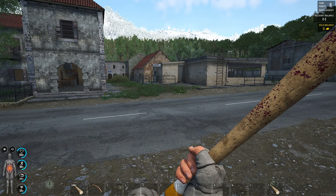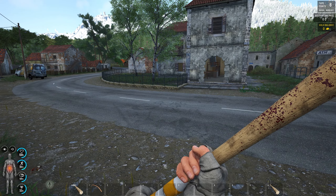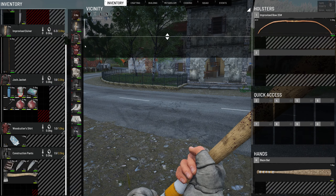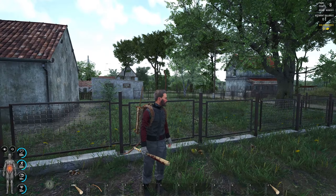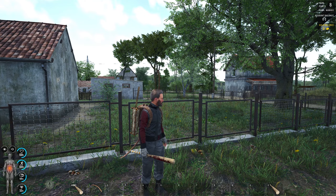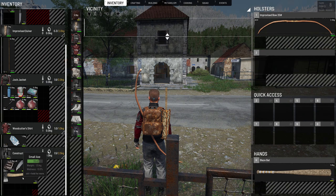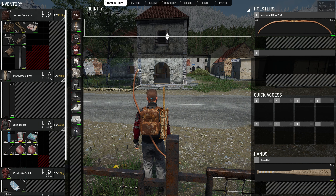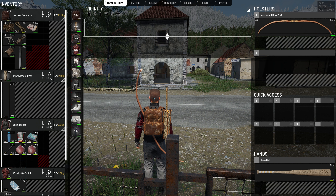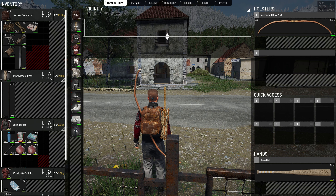It's been almost 30 minutes and we haven't found any thread, but look at what our character has: construction pants, a jacket, a baseball bat, food, a small axe, a lot of feathers, nine more ammo, rope, and another box of nails. We removed 10 nails from the box, just like we did with the box of bolts.